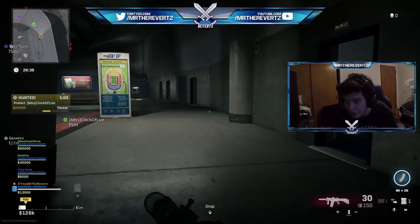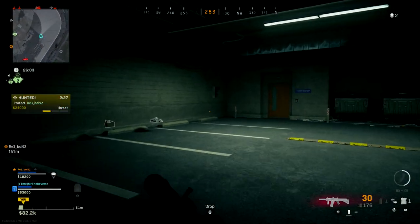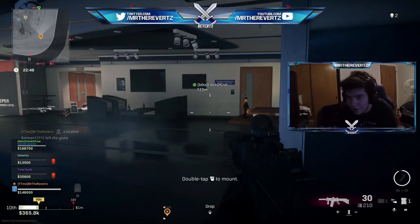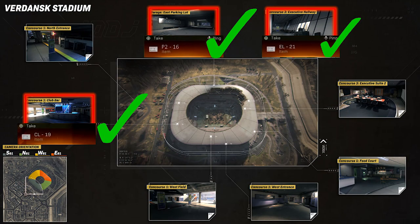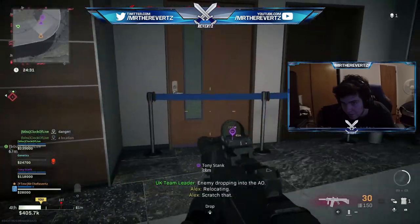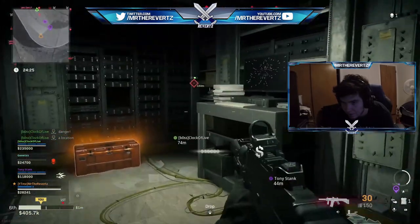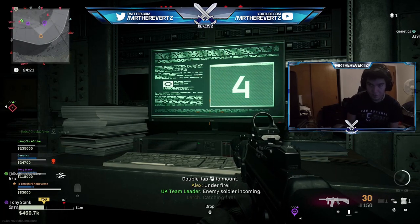Once you find a key card, take it to its corresponding room. The P216 room is at the lowest level of the parking garage by the back corner behind a ramp. The CL19 is right next to the bar area in the middle section. The EL21 room is easy to find because it's the only door without a blue ribbon barrier. After using the card to open the room, there's a computer you need to interact with — it will read off a series of numbers and symbols which form one giant code for the entire game.